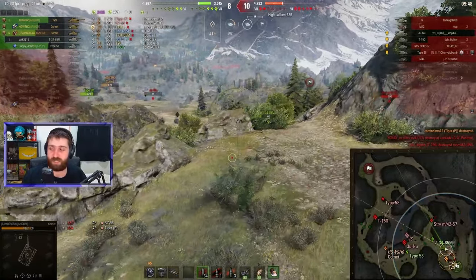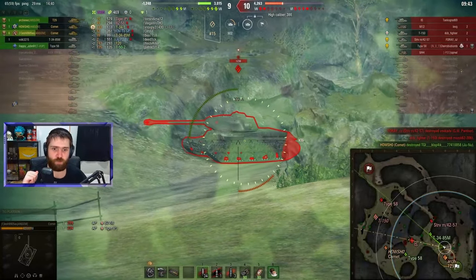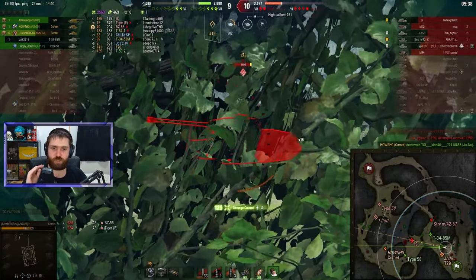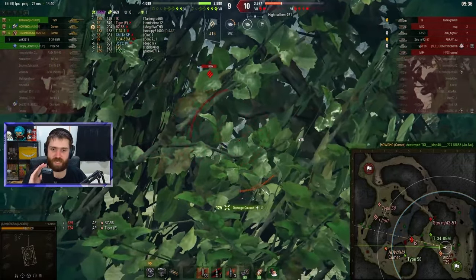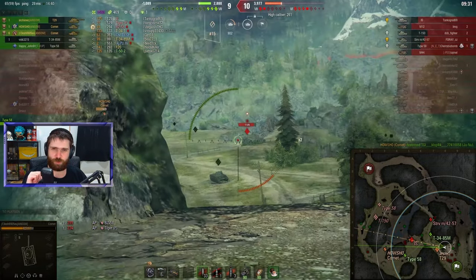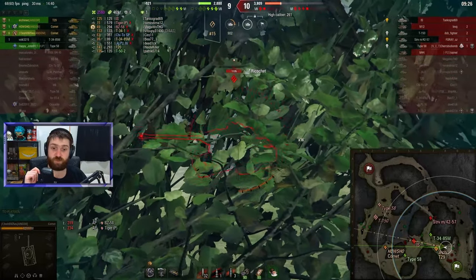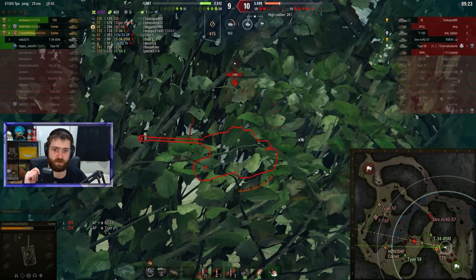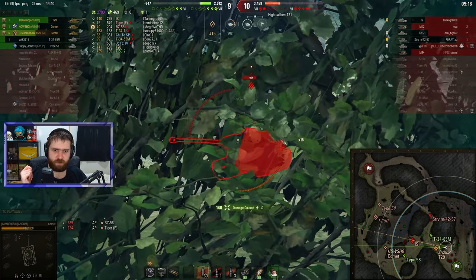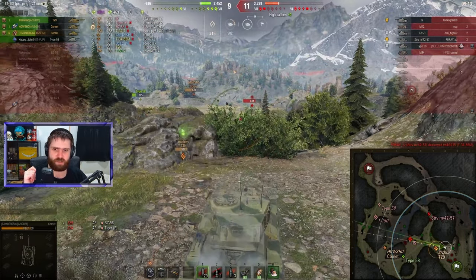The Comet can take so many different positions because of that 12 degrees of gun depression — it's just absolutely insane. Going behind the bush, you don't want to get spotted or lose any hit points. One into the IS. The IS is cheeky and knows where the shots came from, but another one into the turret — it ricochets off the turret. Missing one shot, then another shell connects into the IS. Lovely stuff.